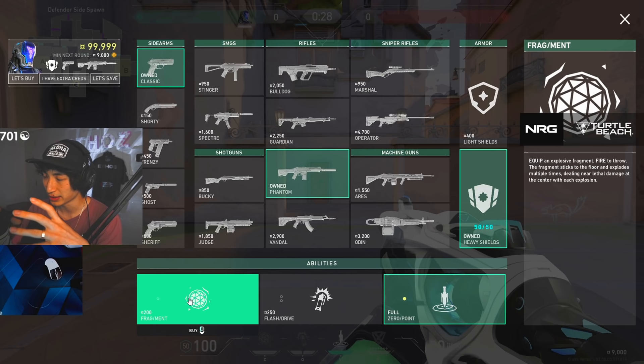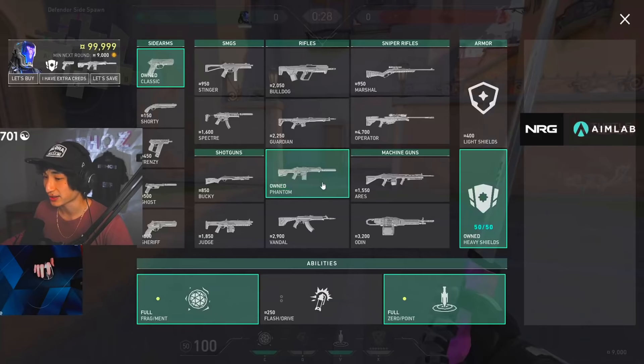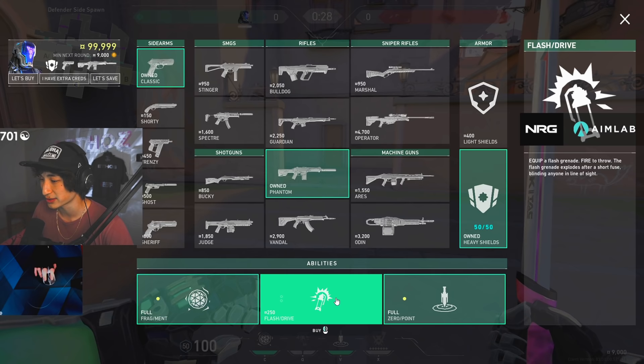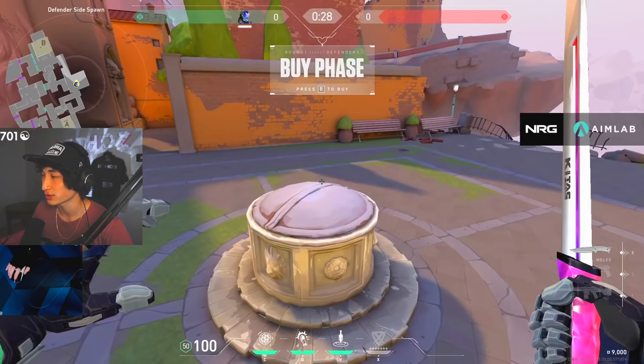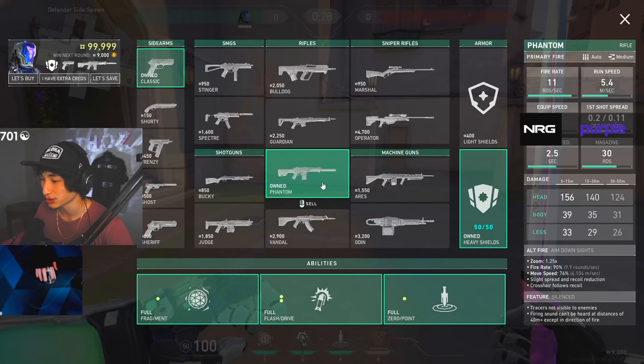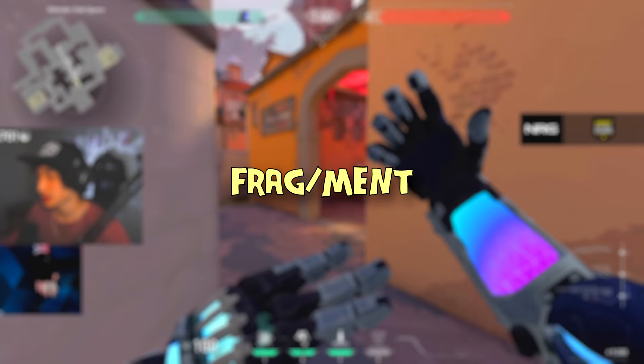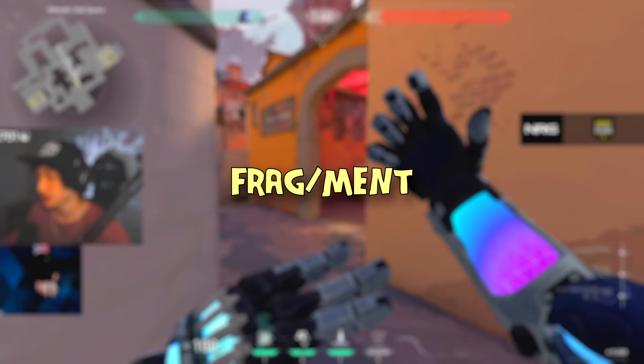First off we have the Fragment, which is a molly. It's not the typical type of molly — it's a molly that pulses. It costs 200 credits. Then he has two flashes as well, which are 250 each, coming to a total of 700 credits for his entire kit. He also has his Zero Point, which is pretty much a knife that nullifies abilities. This is his signature ability, so you don't have to buy it and it recharges throughout the round.